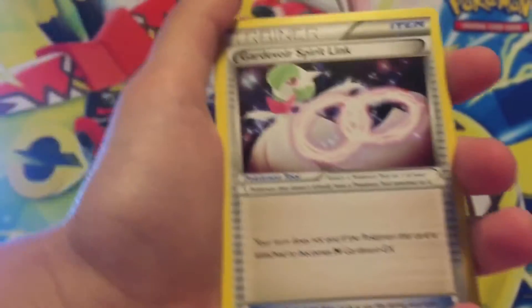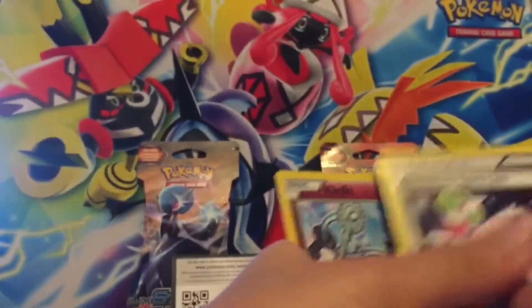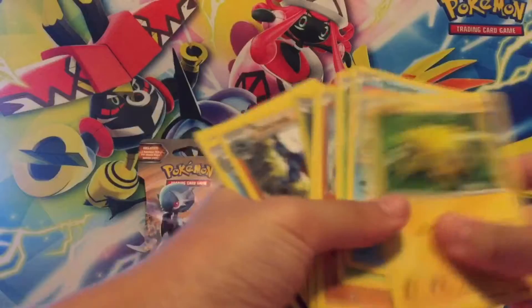This is just the spirit link card, but I like the Pokemon Gardevoir, so that's what she looks like. The last one is Cleft Key — this is an uncommon card, it's like a key Pokemon. So we got some pretty good cards here.